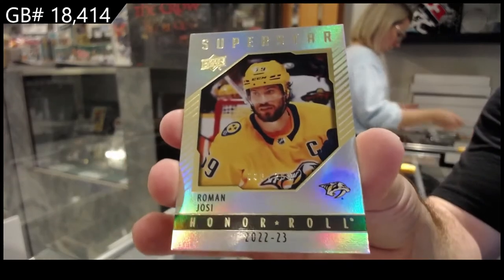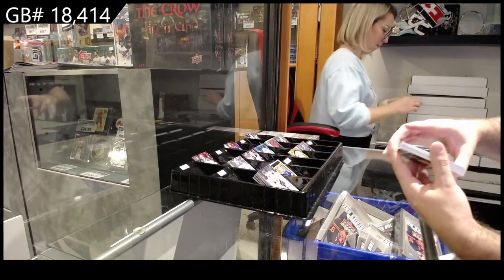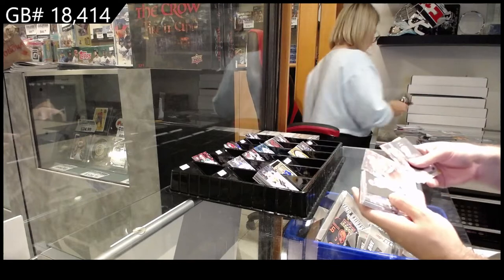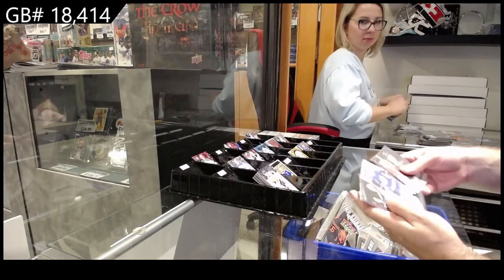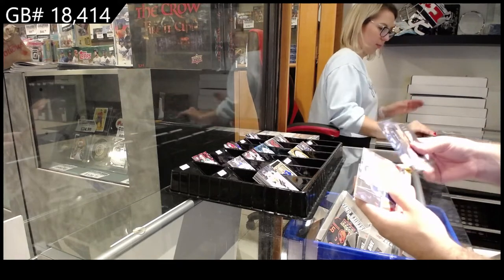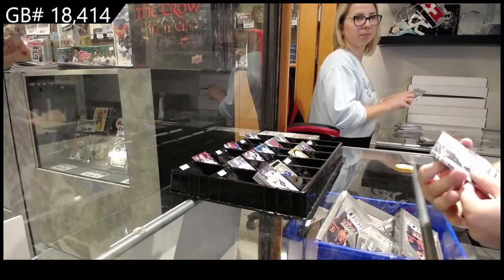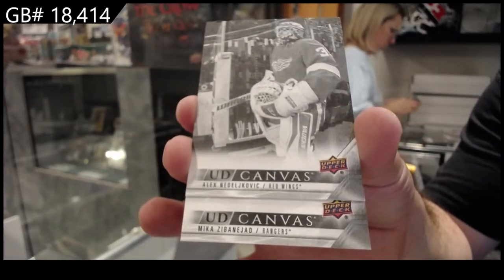Roman Josi for the Nashville Predators. Canvases — Nieto for the Canes. Checklist, all random — that one between Vancouver and New Jersey. Nieto for the Canes. Lundell for Florida. Carlsson for the San Jose Sharks. Terrifying for Carolina — that's a black variant. Skinner for Buffalo — black variant. Newhook for the Avs. Hagel for Tampa. Josi for the Preds. Dadonov for the Sharks. Kopitar for the Kings. Makar for the Leafs. Dubois for the Jets. Nylander for the Leafs. Huberdeau for the Panthers. Geno for the Preds. Black canvas variant canvases of Motte for the Red Wings and Zibanejad for the Rangers.